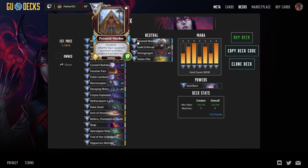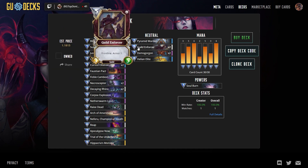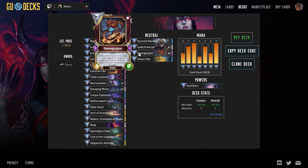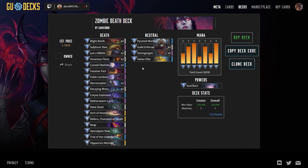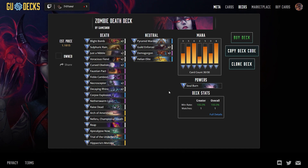A single Pyramid Warden to help potentially establish an early game board with Cursed Obelisk and some zombies. A couple of Guild Enforcers because it's so helpful to have a powerful frontline at five mana - helps you get momentum back in the game or maintain it if you have it. Demogorgon, just because it's an overpowered, broken, fantastically awesome card - I just recently added it. Helion Elite, because that's the big bopper: 10/12 protected frontline. Soul Burn, of course, because we want to be able to trigger Frenzy whenever we want.